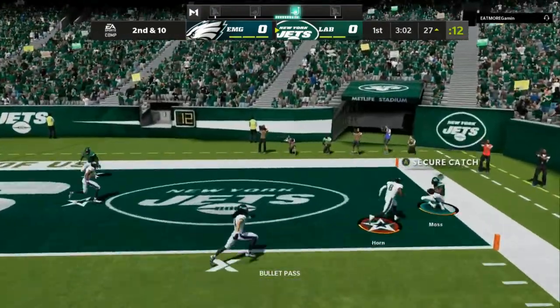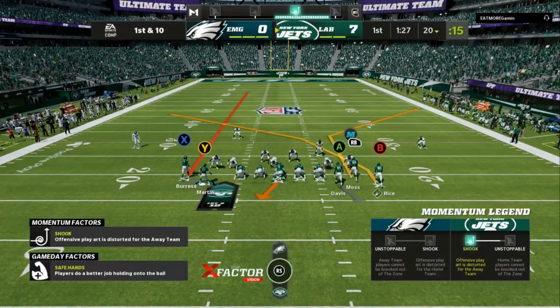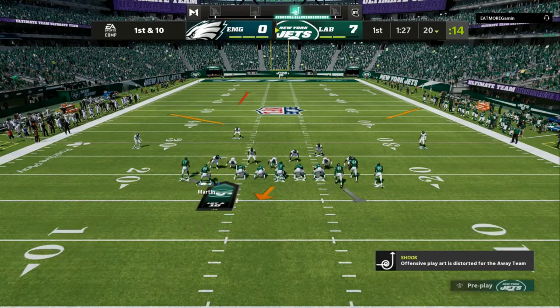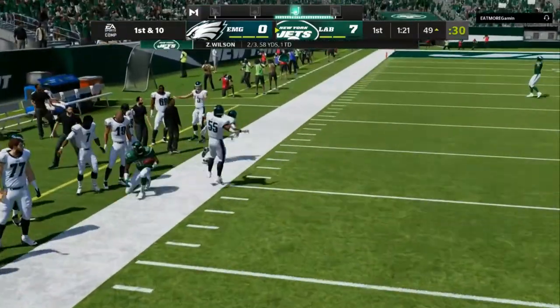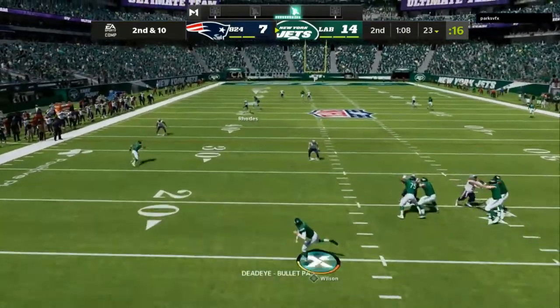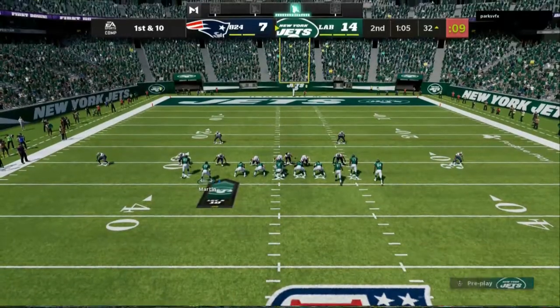I motion the running back out — I call this my hide and seek offensive scheme — because I motion the running back out to get the user's attention. As you can see on the screen, the user is gonna take a couple steps to the left. I'm not actually putting the running back on the route. I use that same hide and seek motion to see if any coverage adjustments happen, and then I'll run the ball out of the formation. The user is very low, so instead of hitting the right side, I have my slot receiver with a crossing route running step for step, but he's too slow. If he doesn't react right away, it's gonna be an easy dot.